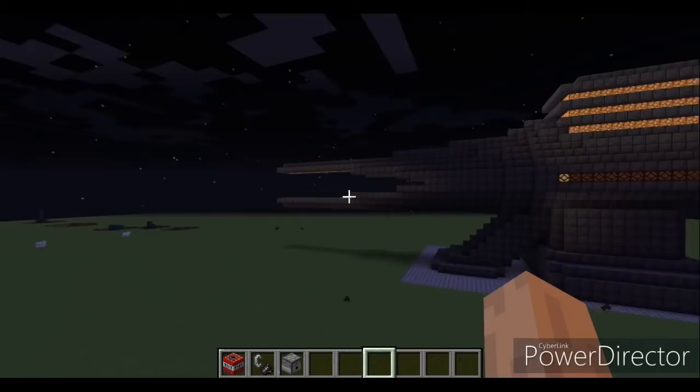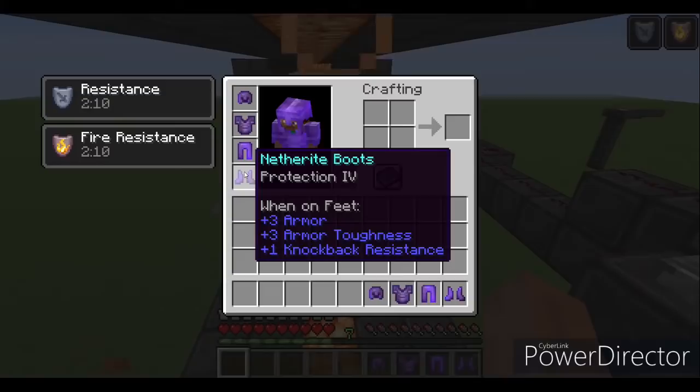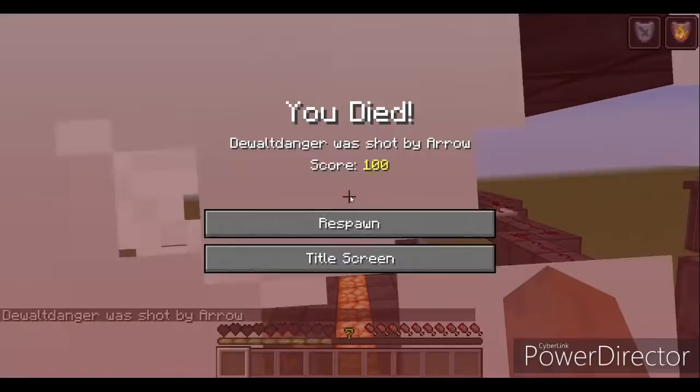And if you could see that little tiny flash of white — yeah, that was your arrow. So if you decide for some reason it's a good idea to stand here with your full protection four netherite gear and click this lever, well, you would find out that it might not be a good idea as you die in one shot.